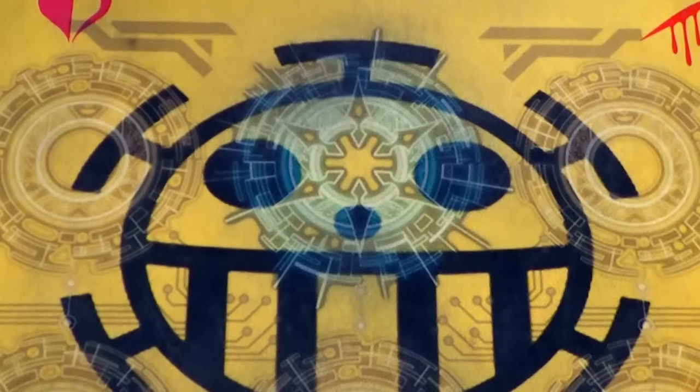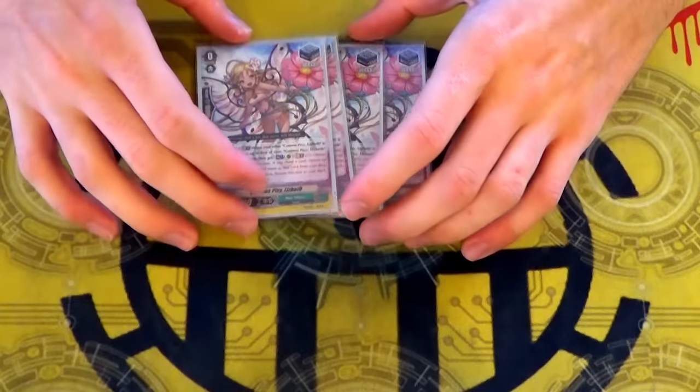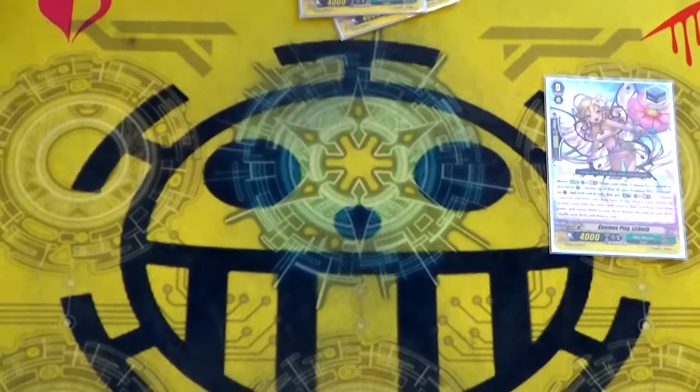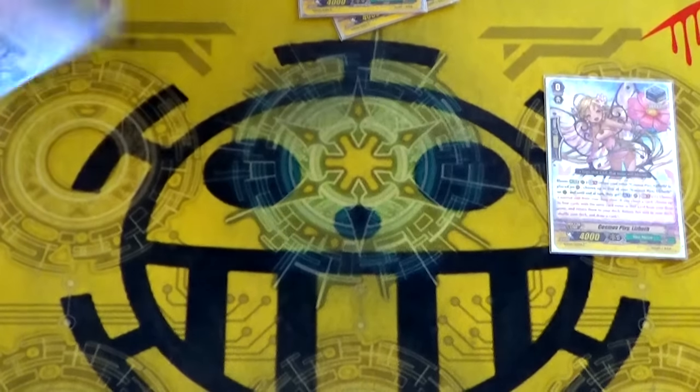The trigger lineup is now four stand Cosmos Pixie Lizbeth, which is a great card. It's Bloom — all Lizbeths gain the ability: move this unit to the bottom or top, shuffle it into the deck.